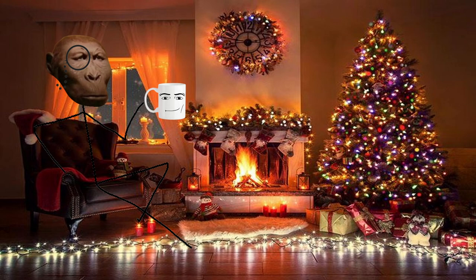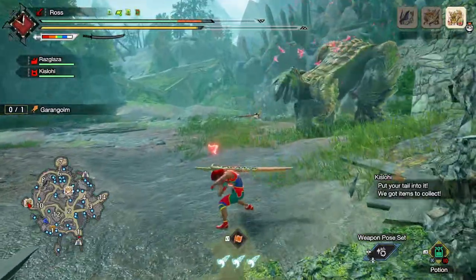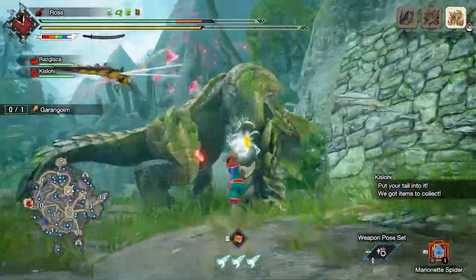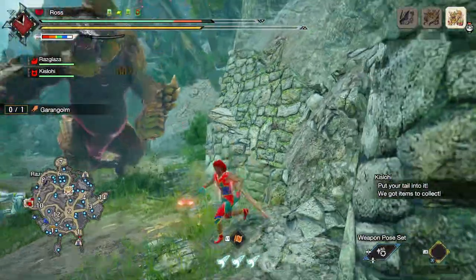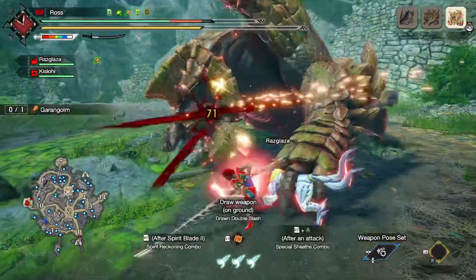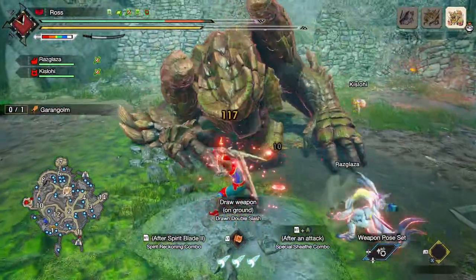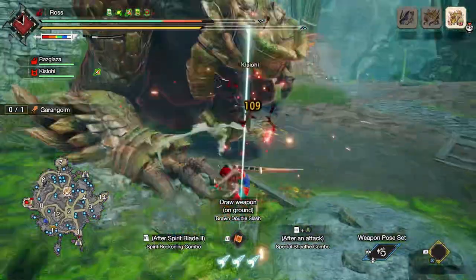The one I want to discuss right now is Garangolm. Imagine Rajang, but greener, bigger, and scaly — I think he has scales. Now you have to abandon your home and settle somewhere else because you decided to piss this thing off. But seriously, look at him. Big boy, am I right? Fighting this guy really sells the notion that the bigger they are, the harder they hit.